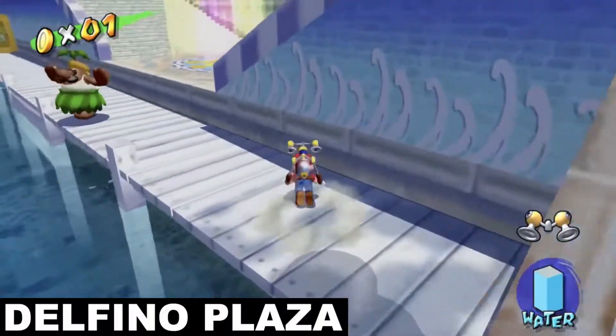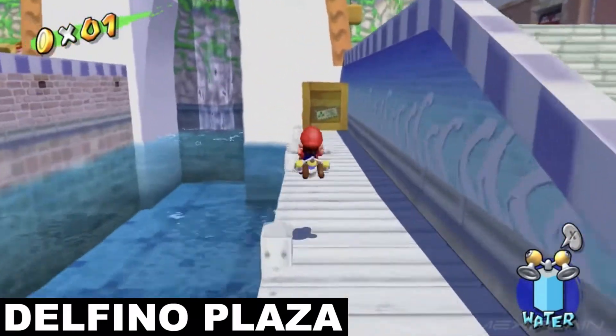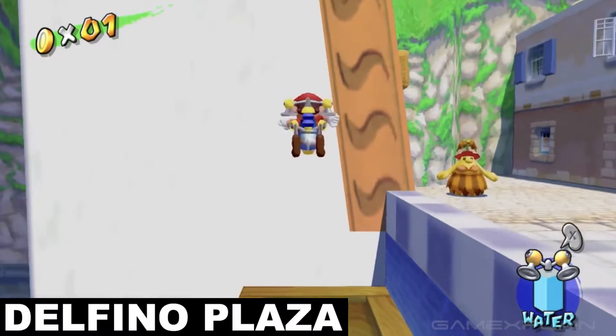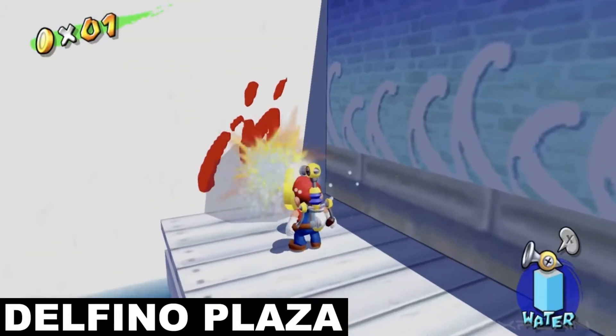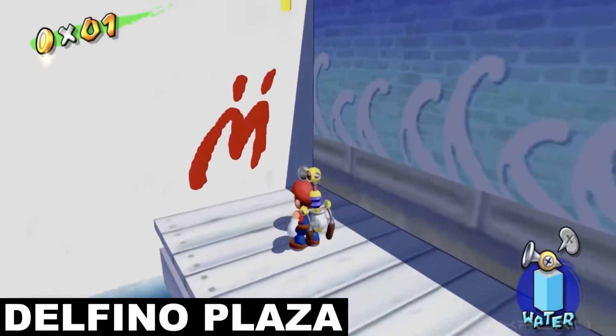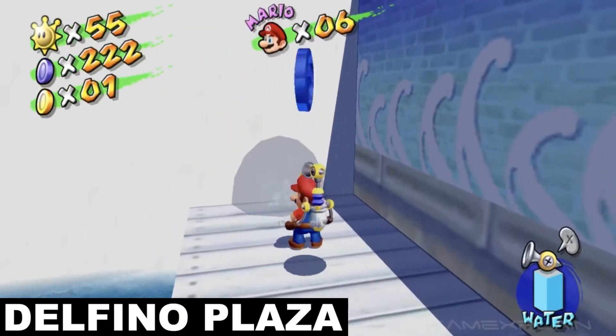Before we get to the fourth and final blue coin fetch quest in Delfino Plaza, let's grab a few more regular blue coins. If you head back over to where the yellow pineapple Pianta lady was, you'll come across a big crate on the edge of the dock next to the Shine Gate. Busting it open will reveal a mysterious red M on the Shine Gate's wall, and spraying the M with FLUDD will cause a blue coin to pop out.